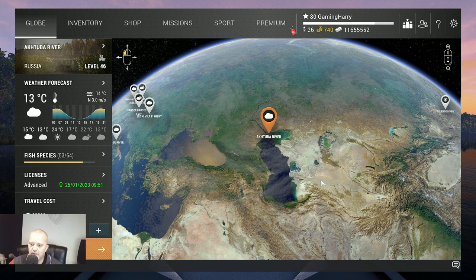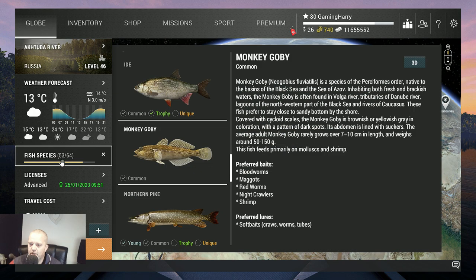Hello and welcome back to another Fishing Planet video, again Aktuba River. We still have quite some fish to catch before we catch all the fish. In this video I'm going to catch the Monkey Goby — it's a funny name, right? I have no idea why, but yeah, Monkey Goby. Very small fish, like 10cm, 150g max. But we need it if we want to catch all the fish in this game.